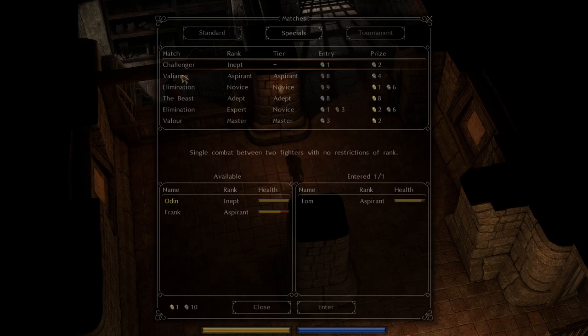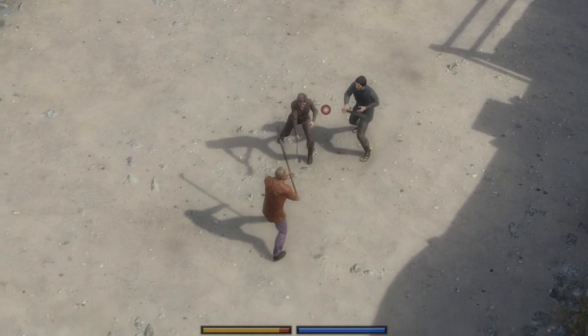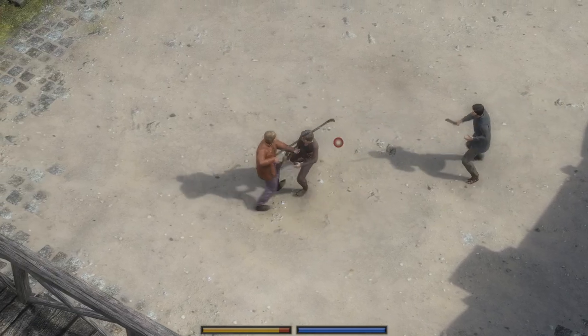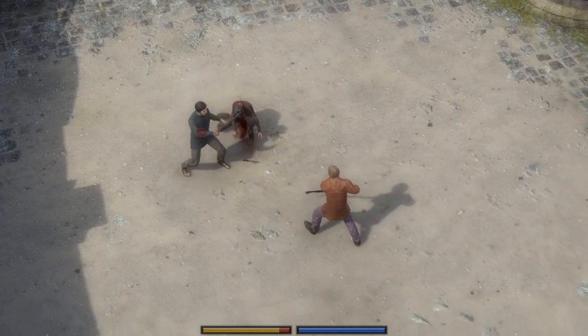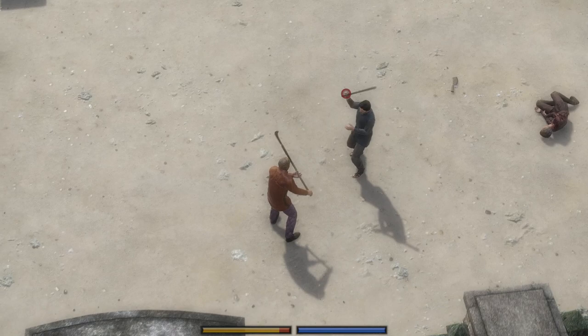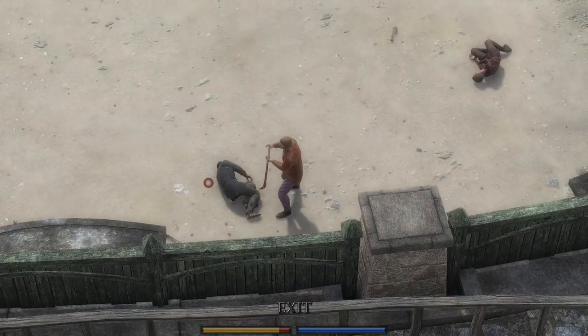Back at specials — we have a valiance. I love these, I absolutely love these. We're gonna put Tom back in here. This means I'm gonna fight two people of one rank lower — so two inept people. These are fun, these are very fun. That was dumb. Oh, that should have connected — I didn't connect with the edge of the blade sadly. There we go, we definitely did on those.